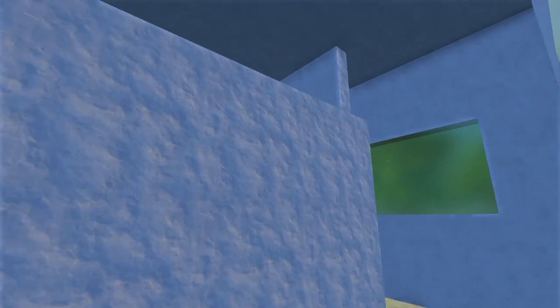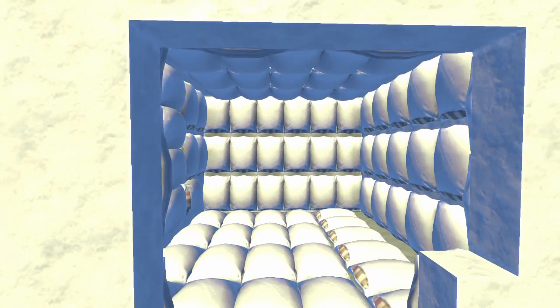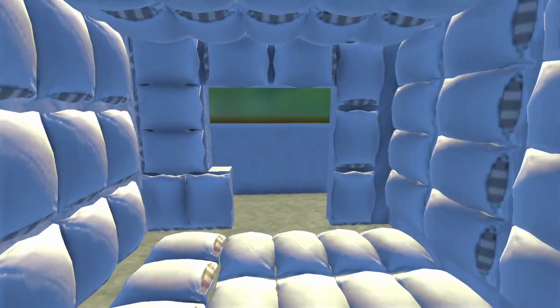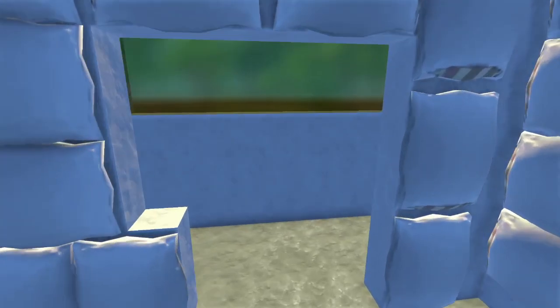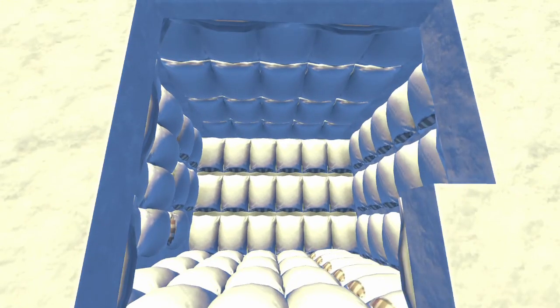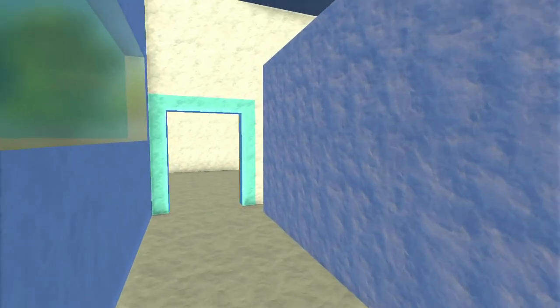Over here you can see a temporary holding bed, and a couple more chairs. This leads into a bit of a weird room - I decided to add a padded room. Sometimes you might need to take a patient and put them in a padded room if they're being very aggressive or possibly waiting for the police to come. Maybe that's why this building lags so much - there's just so many pillows in this room - but nonetheless I had to put it in and it looks pretty neat when you're inside of it.